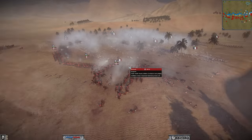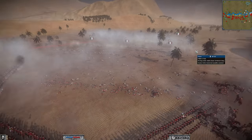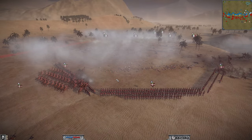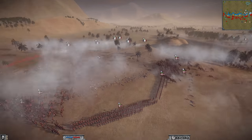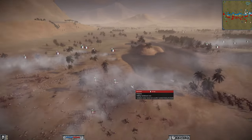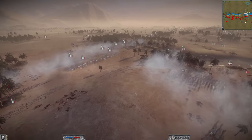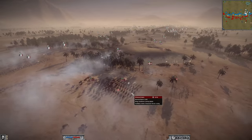Over here there's a bit of chaos as the Chasseurs à Cheval fight the Danish dragoons. These guys have been shredded by the Lifeguard of Foot — look at that heat wave, you can see how much the heat is affecting them. A lot of these units can't form square anymore. They do have an Old Guard there, but if this flank crumbles they are completely screwed.